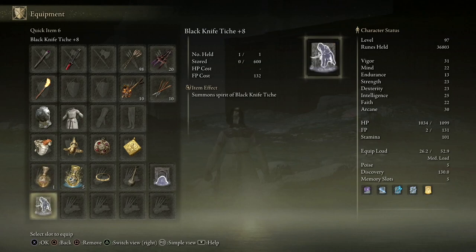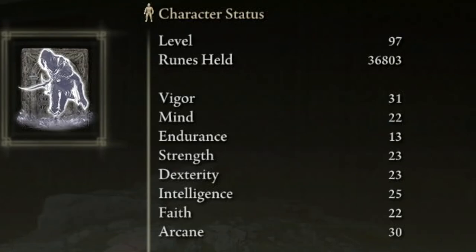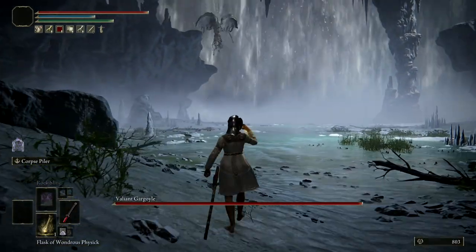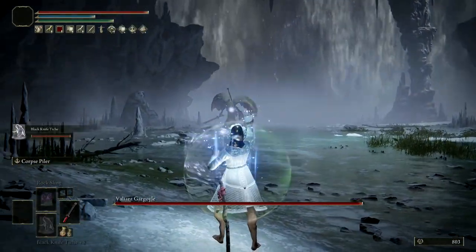I'm going to be using my Black Knife Tiche at plus 8 — it's fairly well upgraded for this fight. I have 31 in Vigor, 22 in Mind, 13 in Endurance, 23 in Strength, 23 in Dexterity, 25 in Intelligence, 22 in Faith, and 30 in Arcane. I'm level 97, so I'll show you how to defeat the Valiant Gargoyle at level 97 or even below.